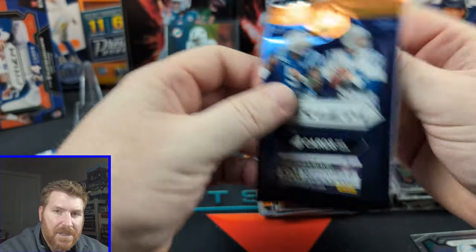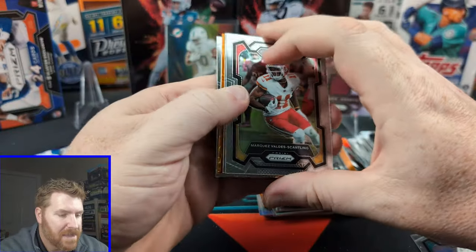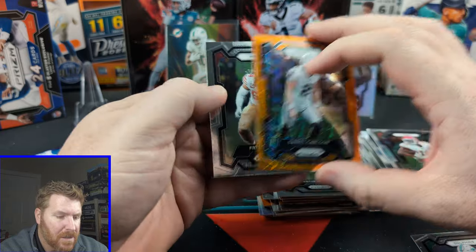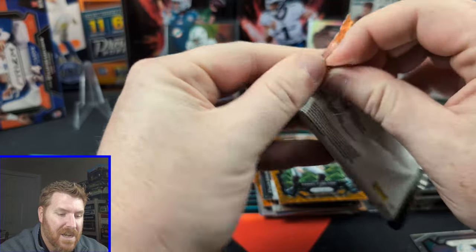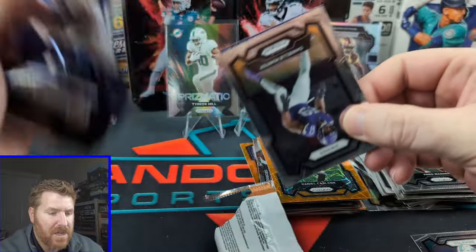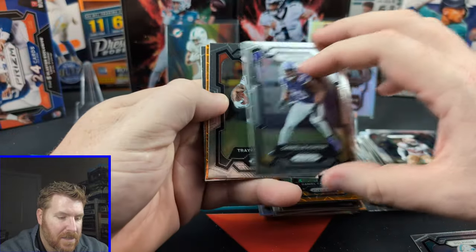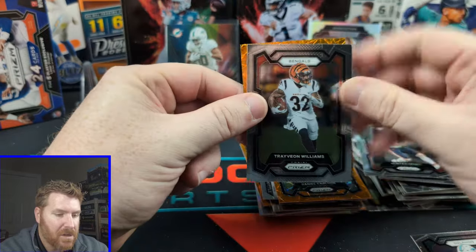It's not going good. Valdez-Scantling again. Quentin Johnson. Daniel Carlson — kicker card. And Fred Warner. This is our last pack — the last hope for our Prism. What could it be? What's that purple? Kid Reporter — get it out of here. Danielle Hunter. Trayvon Williams. Let's pull from the back. Hunter Henry.